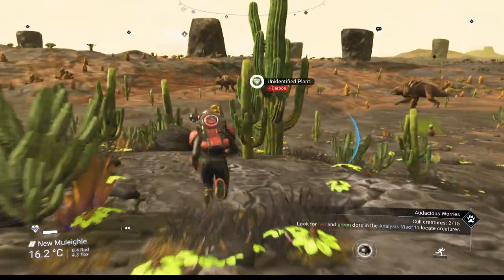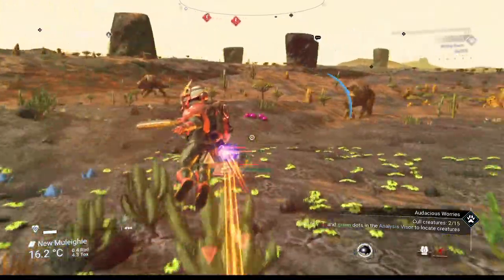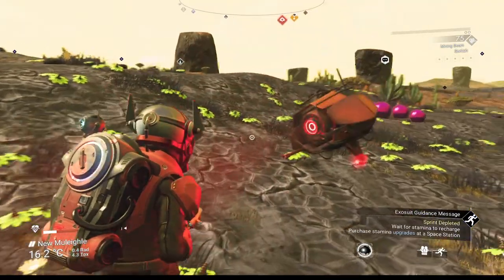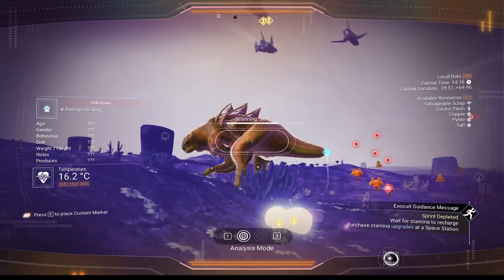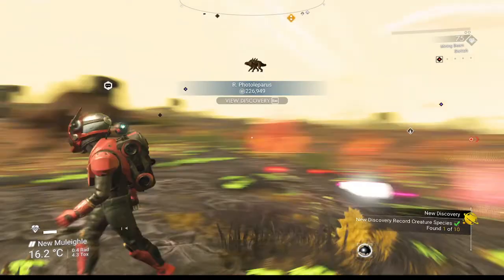I don't think that's a diplo, and the sentinel has attention on us - let's try to get out of here. Nope, it saw us. That's unfortunate, we're gonna have to go back to the ship. Let's scan this thing and see if it counts as a diplo or not. No, it just gives creature eggs.